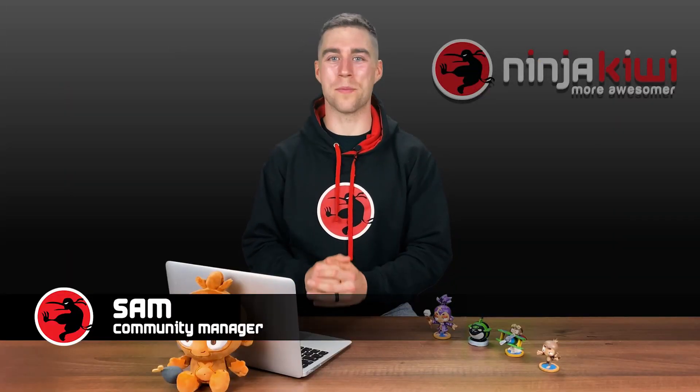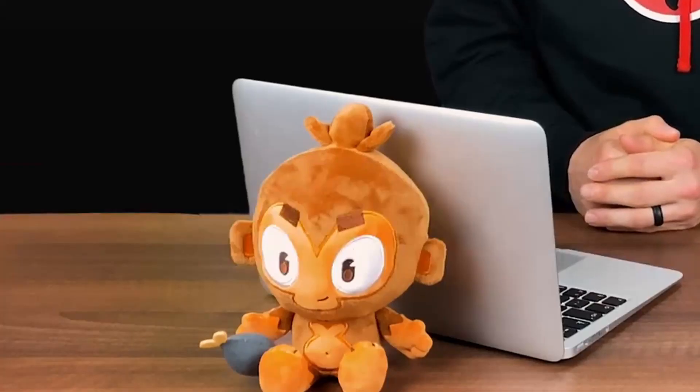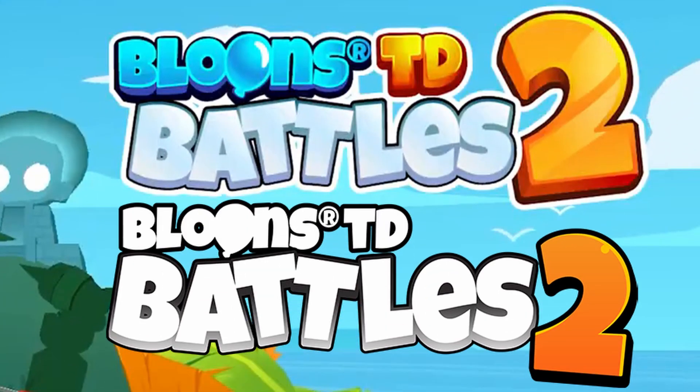To start, we have Sam with a new hairdo — looking sharp. And then we have NK's new Dart Monkey plushie in the lower left. Then the background changes and we have a clear image of this blurred one from back in August. We also have a new Battles 2 logo, which is much more vibrant than the old one.